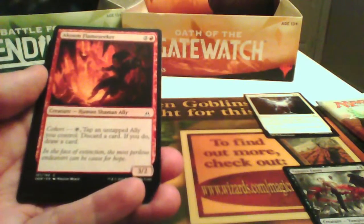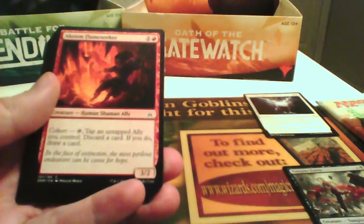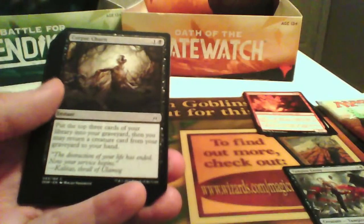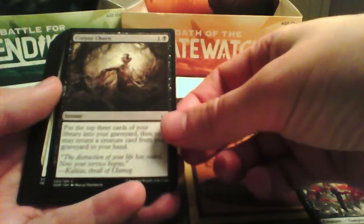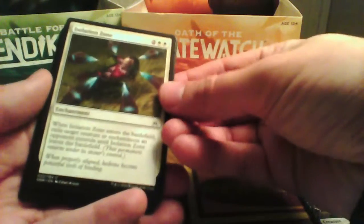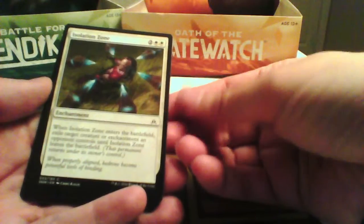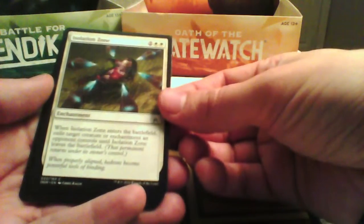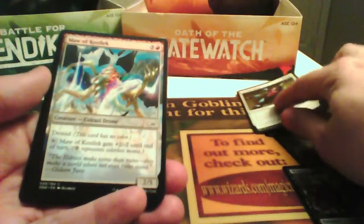Acun, Flame Seeker — a 3/2 for 3 with Cohort, so if you discard a card you can draw a card. Corpse Churn puts the top 3 cards of your library to your graveyard and returns a creature card from the graveyard to your hand. I don't have that many creatures with enter-the-battlefield abilities. Isolation Zone can exile a creature or enchantment an opponent controls, but it's a bit costly — I wouldn't pick it.